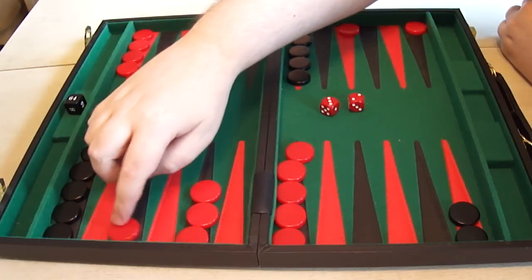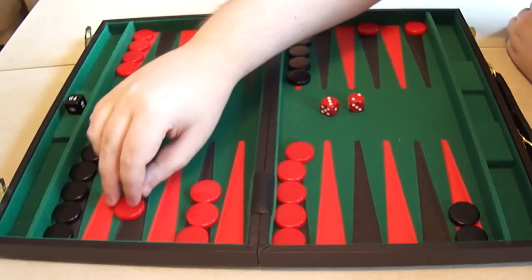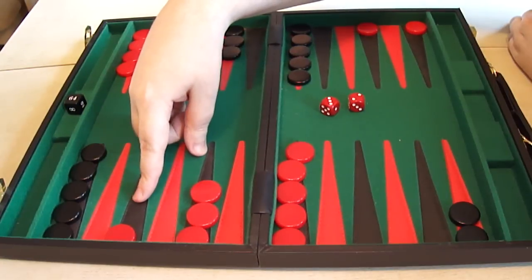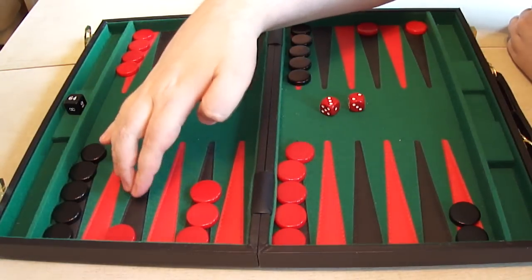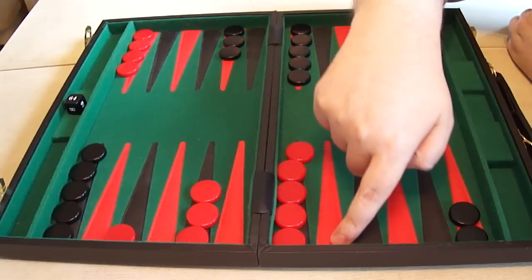My personal preference here — it will vary according to match score, whether you want to be more aggressive or not, and what sort of game you want to provoke — is the three down here and the two split at the back. The reason I like this one in particular is I like putting builder checkers here, because when I'm bearing in and I want to get onto my five point, this puts it five spaces away from that point.